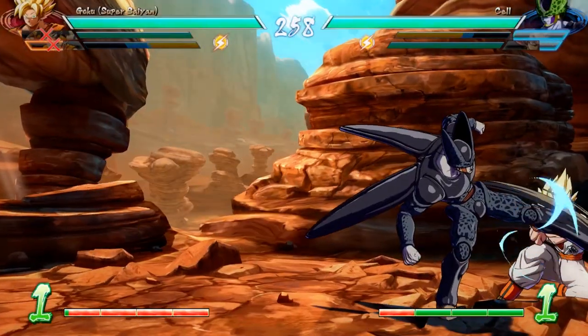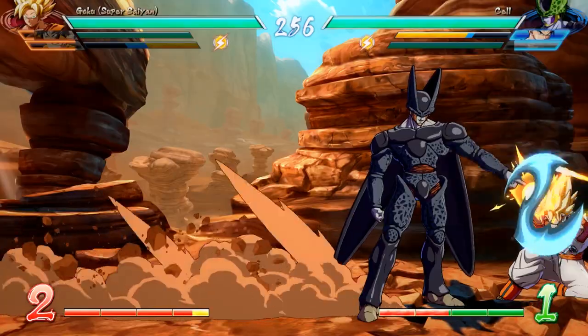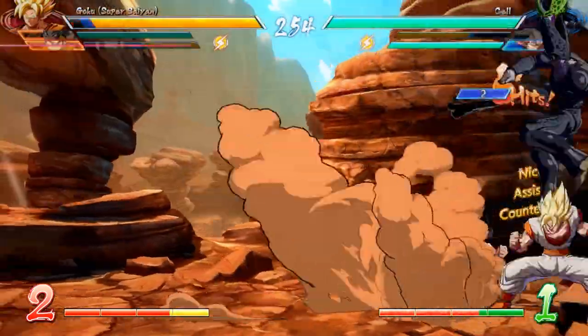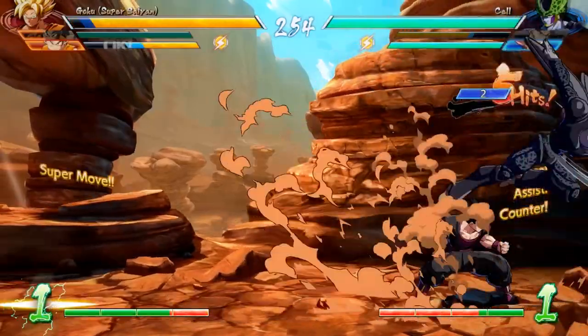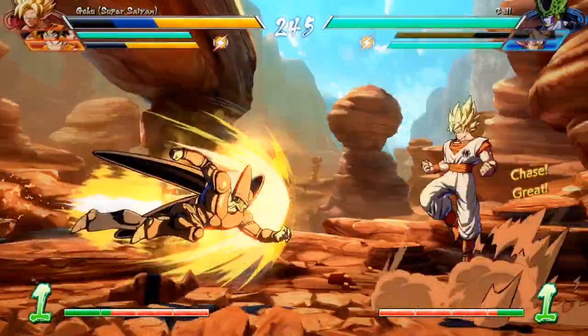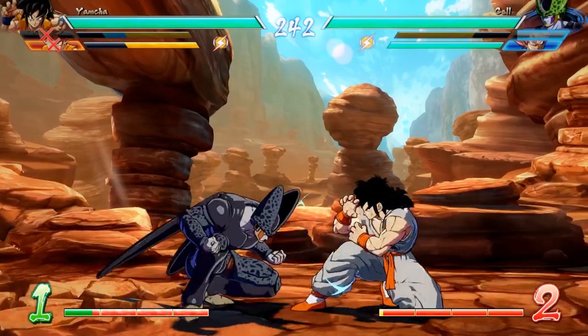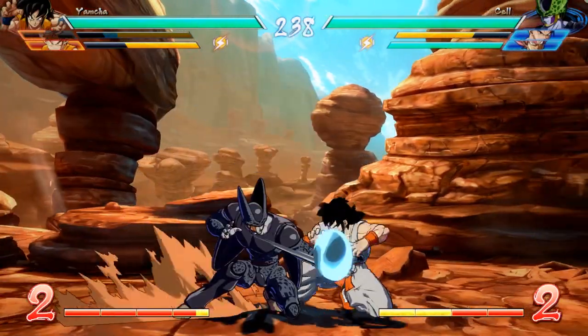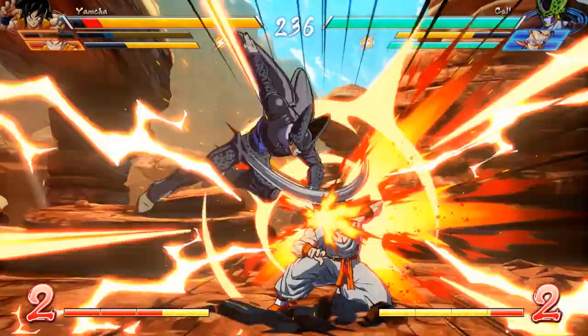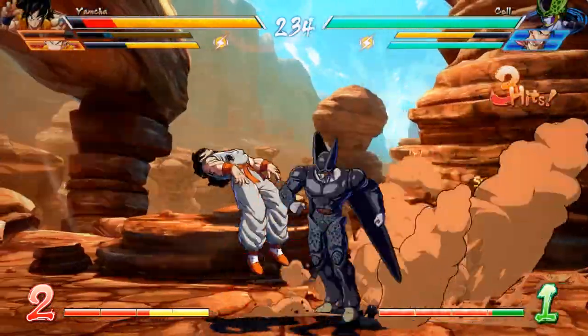Here's where you can see another one of my many faults: defense against Cell. I started figuring out his Cell a little later on in our sets, which I'll show you, but as you can see here I get hit with an overhead move and vanish too high. Vanish is usually safe on block, but when you hit it at that angle it's not, which is something I really struggle with in a match — when I vanish I usually think I'm safe, click a few buttons, and get punished for it.